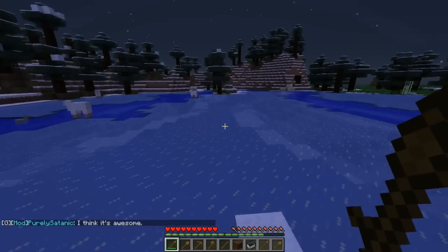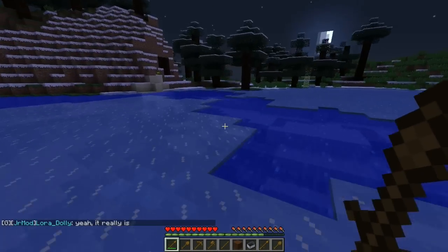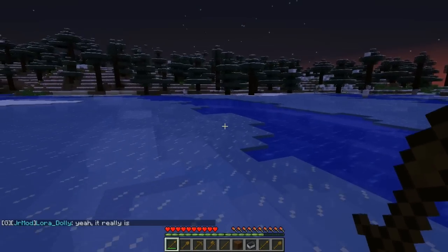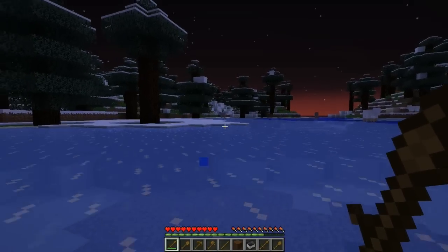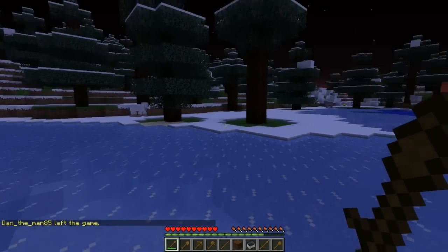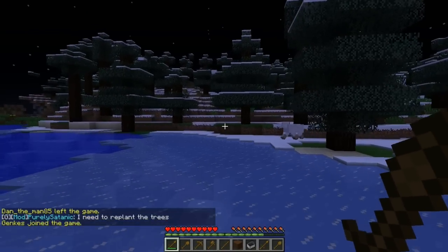Those are the basic shop and money commands you're going to want to know. The whole server is basically based around money. You can play it without using money, but really then you can't protect, which is a big thing, and money is a quick way to make materials. For example, if you find a ton of gold but need some diamonds, you can sell all the gold and buy some diamonds.